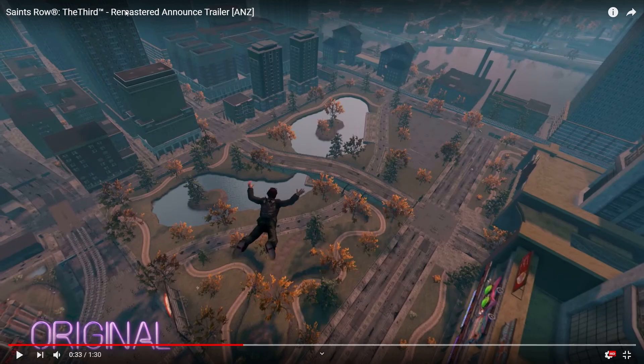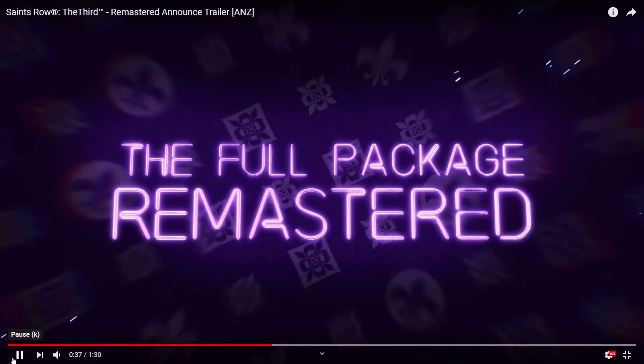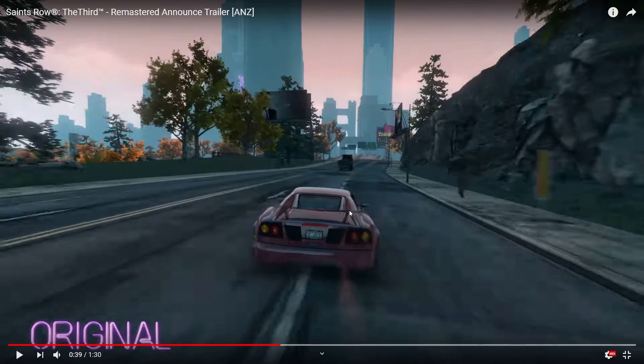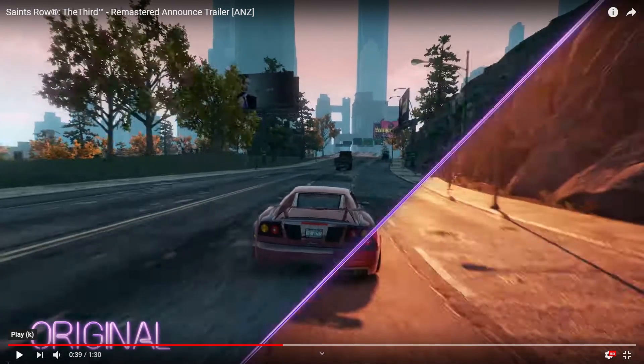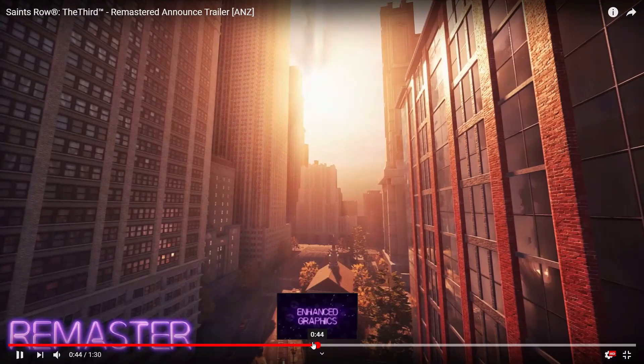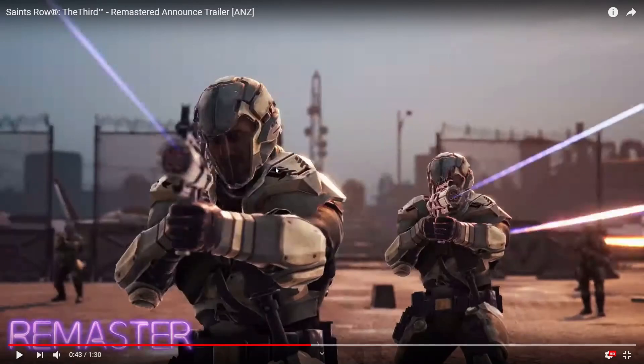Everything in the original looks very bland and flatly lit, and then you pop over to the remaster and everything feels like it has more depth to it and the city feels bigger, which is nice. The car is also using a completely different model — I think they were trying to make it look close to the same, and they didn't quite get the paint right, but it uses a sleeker model. I think that was STAG right there with the shooting, and the STAG laser guns look slightly different — could be the same model but enhanced.